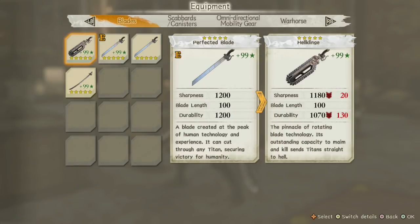There you go — that's the blade at plus 99 star. Easy. Like I said, always buy the first generation and follow all the steps I did and you'll get it right away. Hopefully this was helpful.